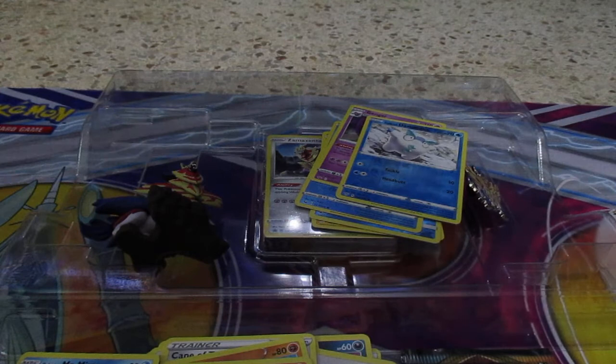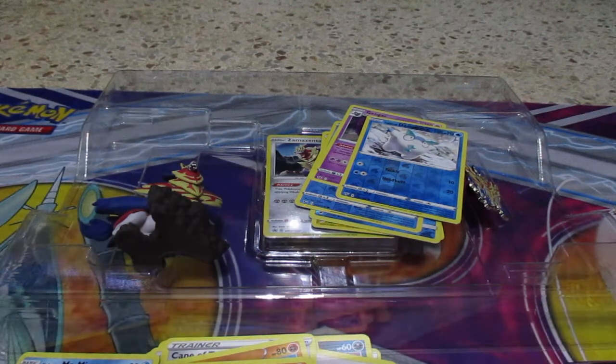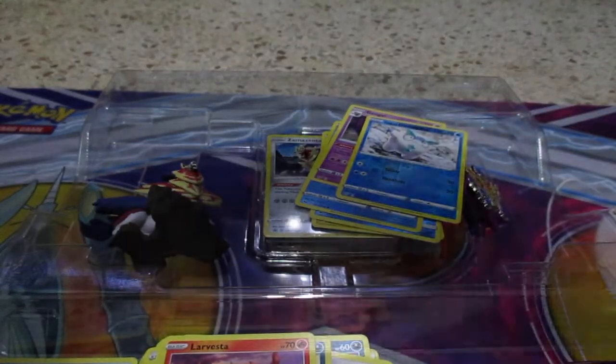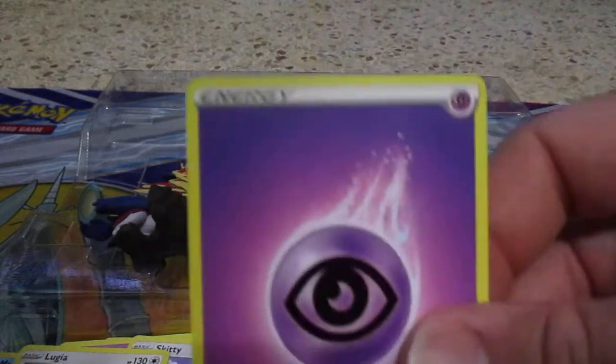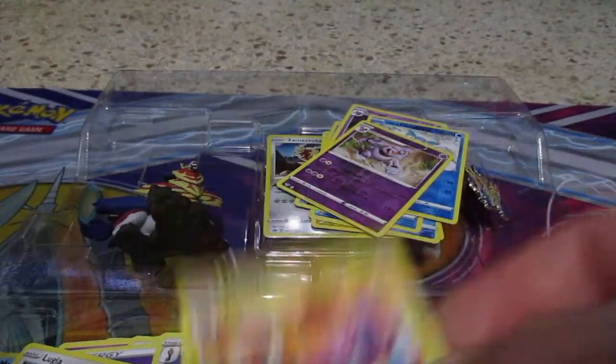Alright, we got two packs with Charizard on the front — left or right? Left. Alright, Darkness Ablaze. Let's see if we get anything good on these last two packs. We got Spinarak, Floravesta, Hippopotas, Colette, Skitty, Reverse Holo Granbull, Lugia, Energy Card, Turtonator, Flaffy, and Ariados. There's your code card.